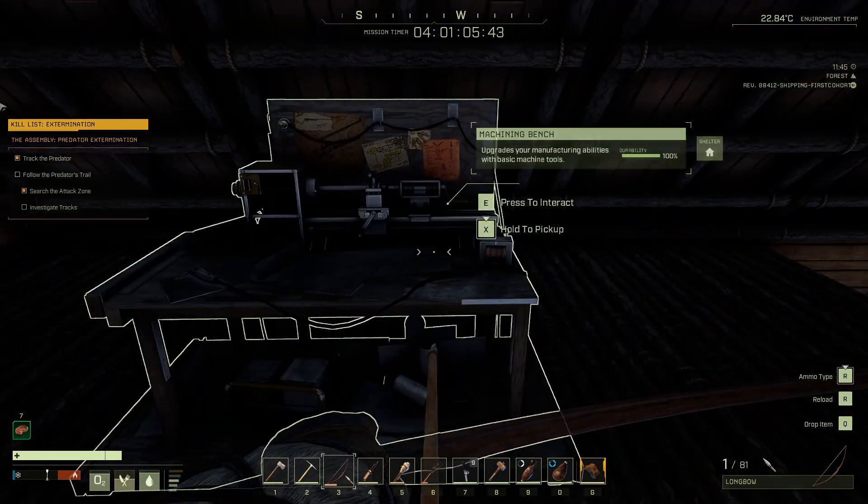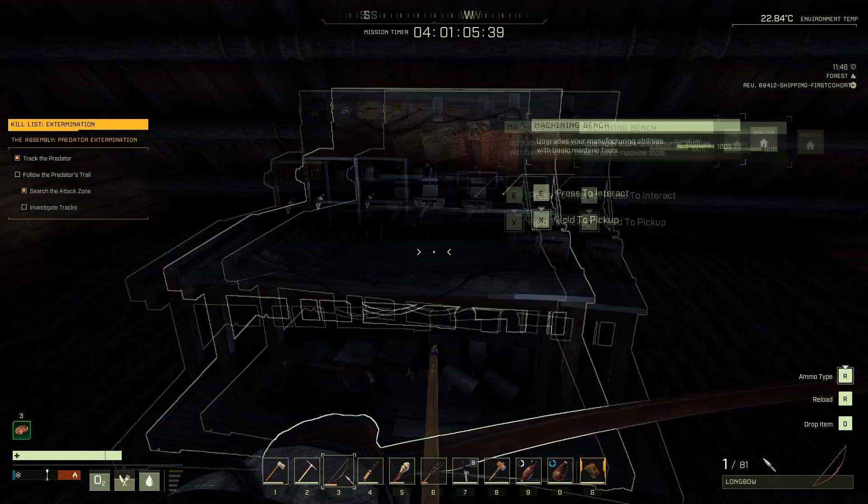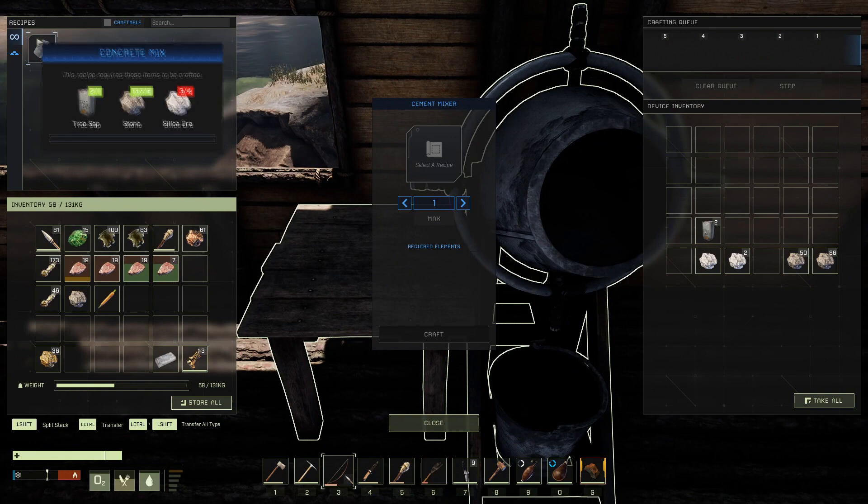Iron nails are made on the anvil if you don't know that. Then you go ahead and make the concrete furnace — cement mixer.